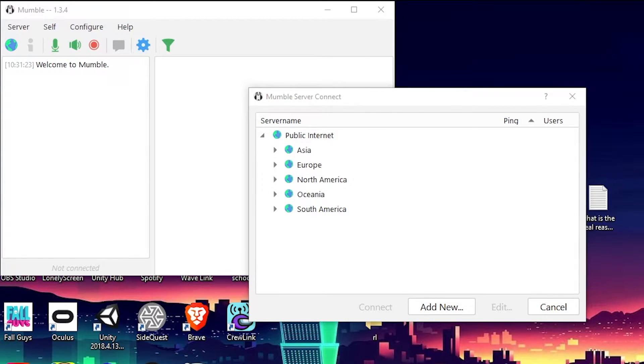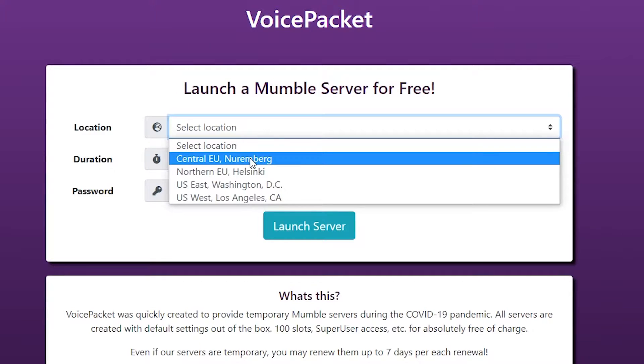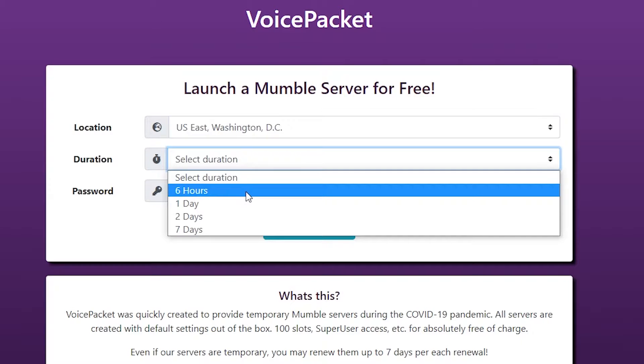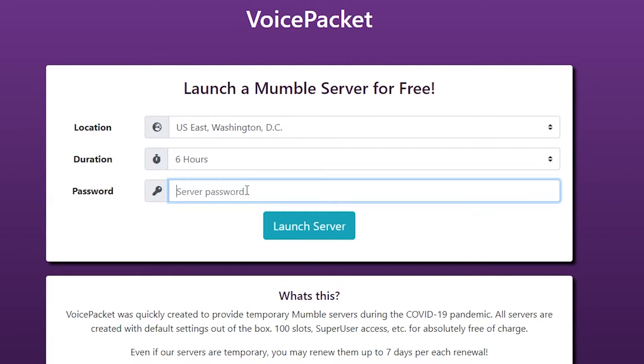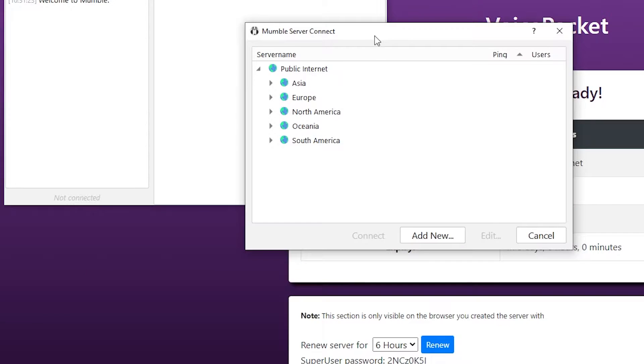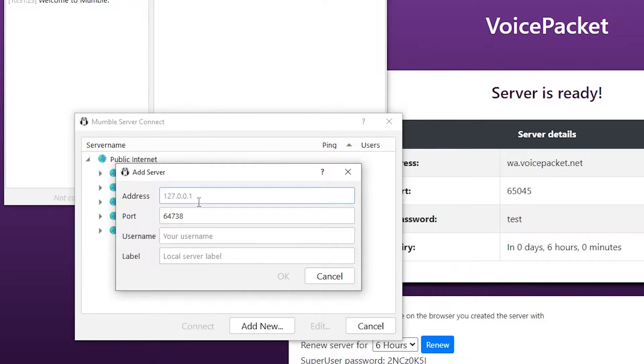Now we are going to make your server so that all of your friends can join. Head to the second link down in the description — it's going to bring you to a website called voicepacket.net. Go ahead and select your location; for me it's going to be US East. Select how long you want your server up — I'm going to do mine for six hours — and set a password. For this one, the password will just be 'test.' You should get all of these server details and head back over to Mumble and input all of these server details.